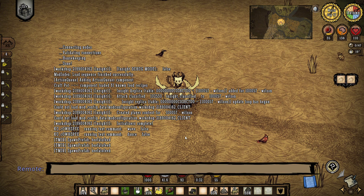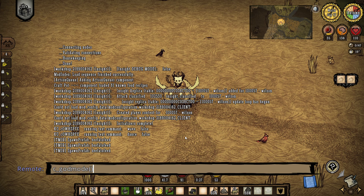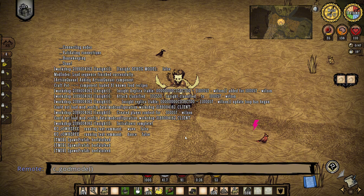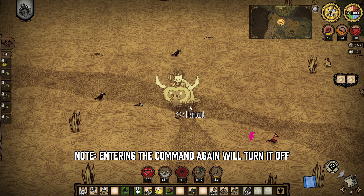Once the console is open, you can type in a command and press enter. For example, typing C_godmode() — this command makes your character completely invincible to any damage and you don't lose any of your stats.